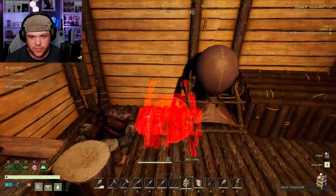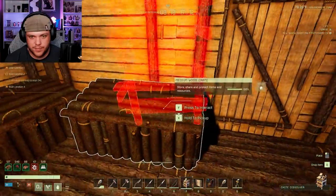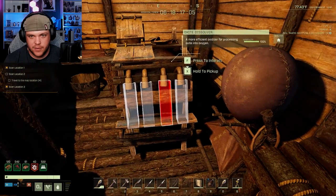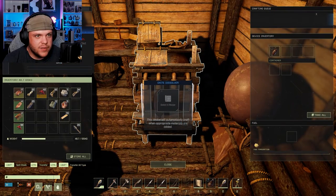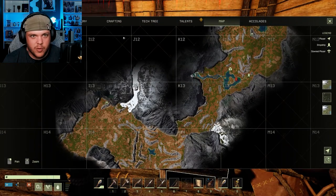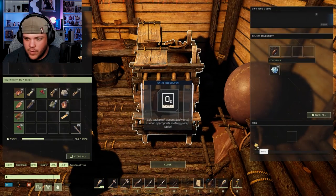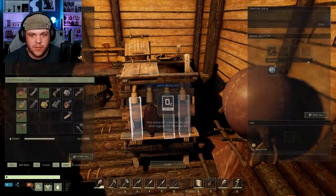Well, now we have an oxide dissolver — with nowhere to put it. Severely running out of space. You can put four of them on there, that's cool. Take out these eight and throw them in. Requires sulfur as a fuel — starting to see the reasons for sulfur now.